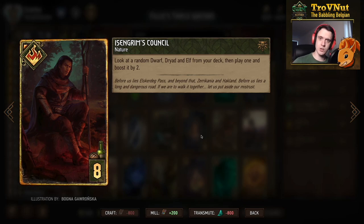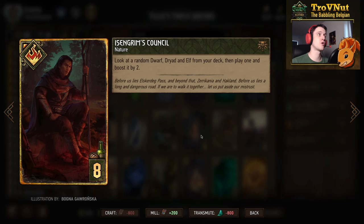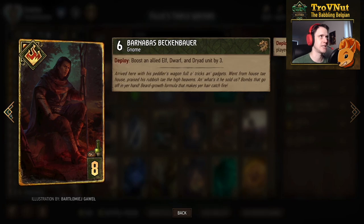Izen Grim's Council is another tutor that allows you to grab whichever card you're still missing. For example, if you're missing Fav, you can use it to pull Waters of Broculon. You can also grab a Dwarf if you don't have one - like one of the Pyrotechnicians - or of course Ithelin, who is going to be the most important card if you don't have her in hand just yet.